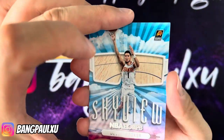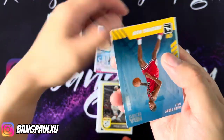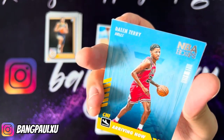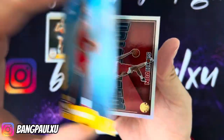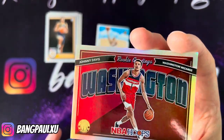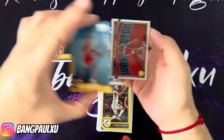We have a Devin Booker Sky View — sorry for my enthusiasm. We have an Arriving Now, Dalen Terry, and then we end it with a Johnny Davis Rookie Greetings holo.